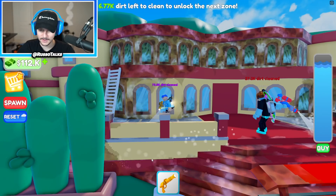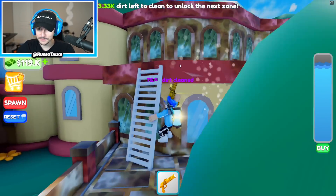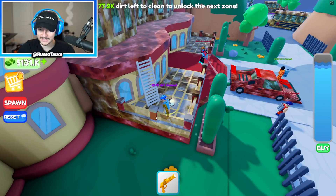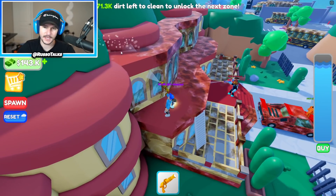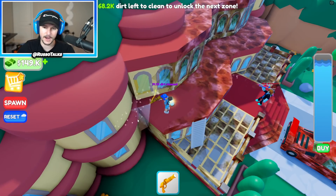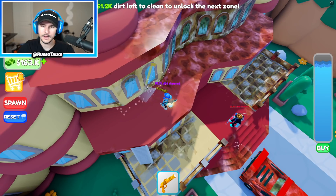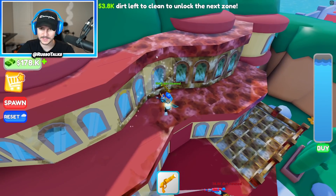I can finish the mansion but I don't even need to — I'm going to literally get enough to go to the next area. I unlocked airport! I'm going to try first person to see if it's easier. That actually looks insane. We got most of this mansion. Now we move on to the airport — the airport is the next area. I unlocked two areas — school and then the airport. That was so quick, I didn't even get to do school yet.